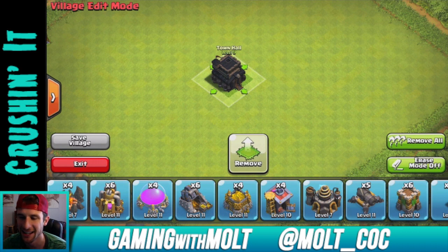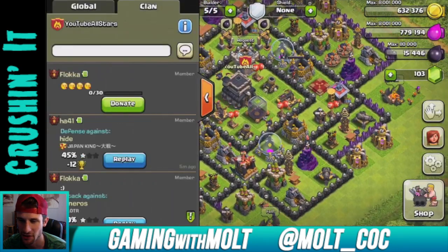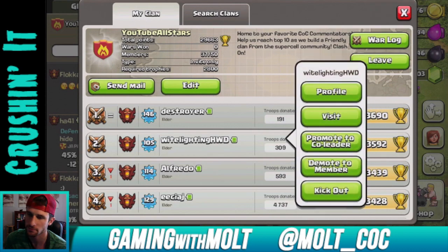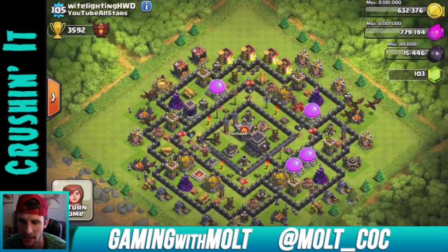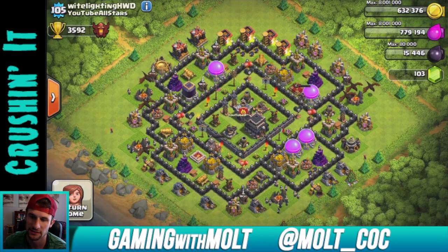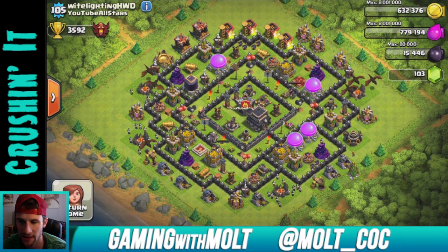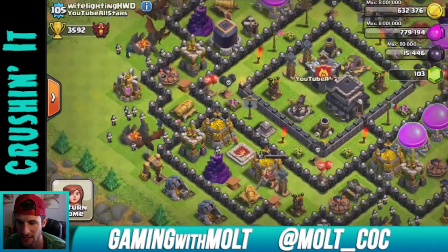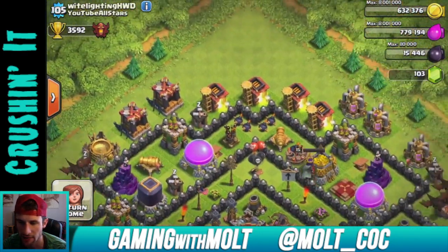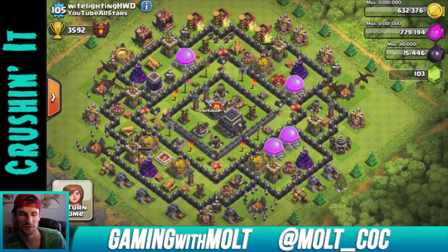Actually, let me go ahead and exit and show you guys his base right here — we'll visit it. Look, he's at 3,592 as he's working through this, and the base looks really really good. It really helps flow the troops around the outside. You can see there are traps and giant bombs all the way through, and then there's good protection for your center core and your Town Hall, which is obviously what you're trying to protect.